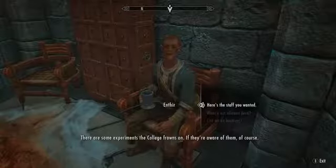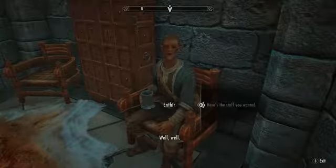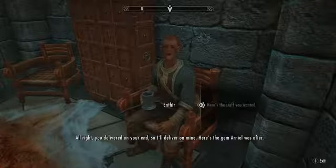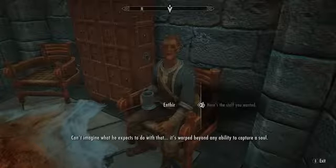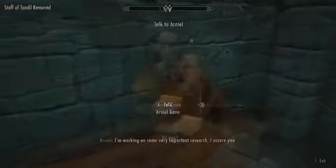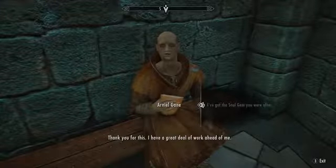Enthir acknowledges you delivered on your end and hands over the gem, noting it's warped beyond any ability to capture a soul. We then give the warped soul gem to Arniel, who is delighted — he was afraid he'd have to give up when he's so close, and says he has a great deal of work ahead of him.